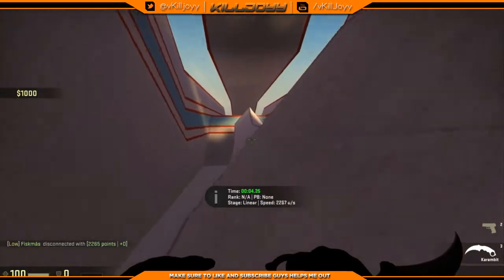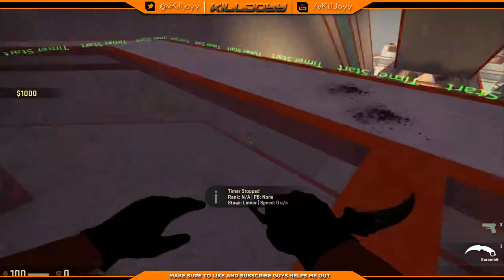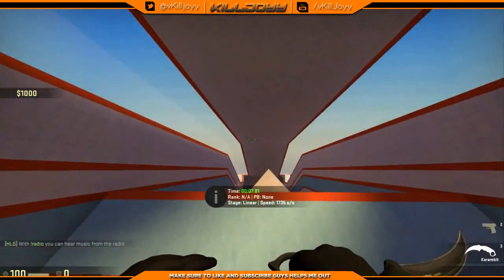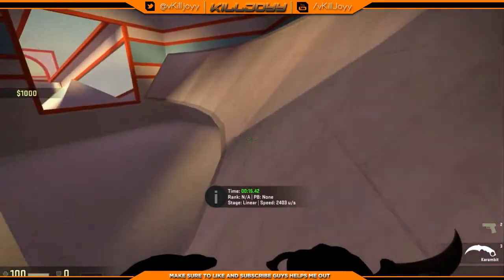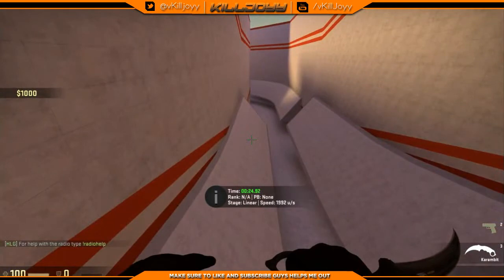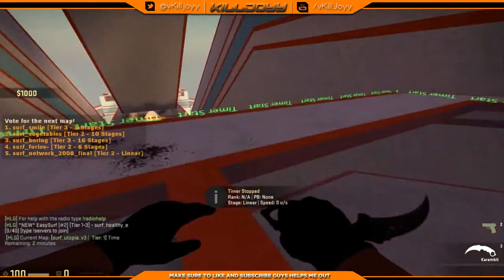Maybe if I just don't hold anything I'll just slide on it — I'm gonna try that next, not click left or right, just slide on it and hopefully that works. Some of the harder ones require you to strafe or do bunny hop jumps to get enough speed — I don't know how to bunny hop at all. Some servers are really difficult, there are different tiers — tier one is the easiest, tier five is the hardest. I think it might go up to tier seven or eight even.